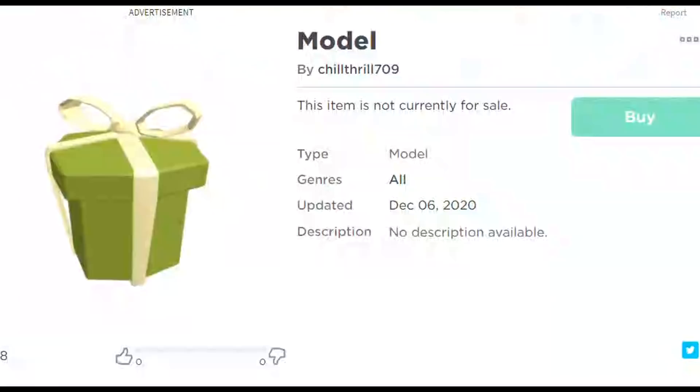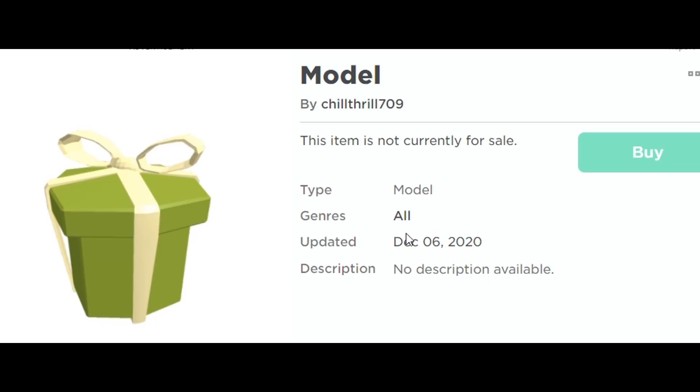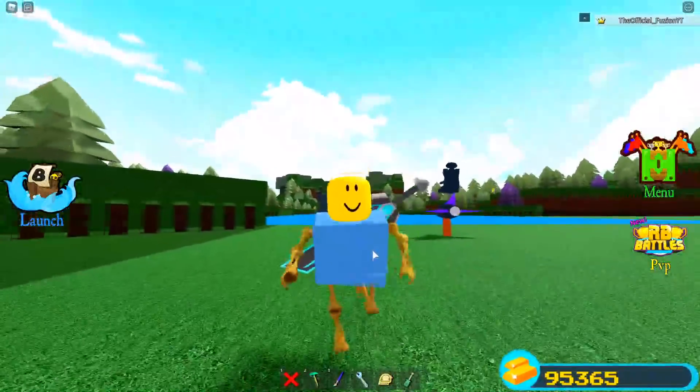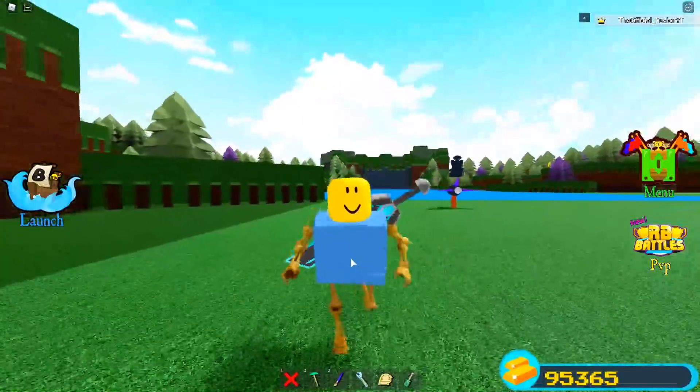Alright, coming in at number one, you guys can see we got this present right here - it's green and it looks pretty cool. You guys can see it was also updated on December 6, 2020. Comparing it to last year's present, they kind of look the same, but the colors on this year's presents are a lot lighter. I don't really know what's going to be inside of these things.